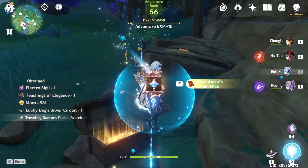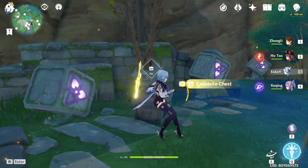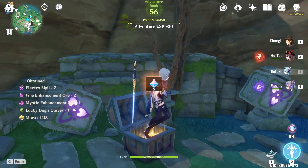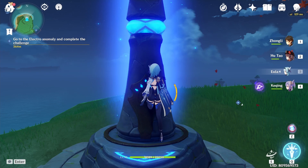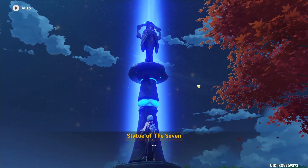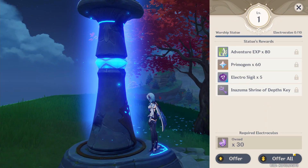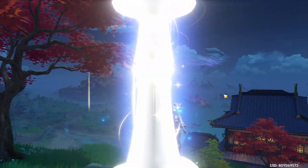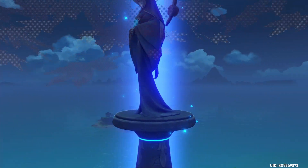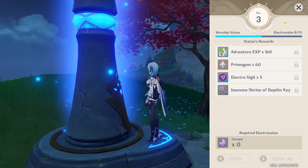Unfortunately I haven't found a precious chest yet to record it, but I can guarantee it gives 4 Electro-Sigils. The last method is to go to the Statue of Seven and exchange Electro-Locus for Electro-Sigils. Those are the only 3 methods I've found so far. Hopefully you can get as many Electro-Sigils as possible to reach that level and get the Electrolocus as well as those precious chests. That's it — goodbye!